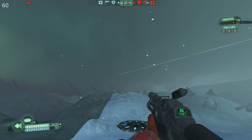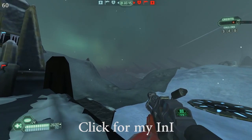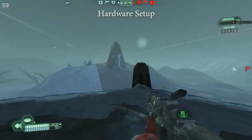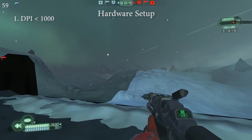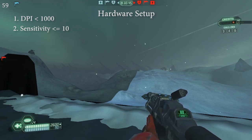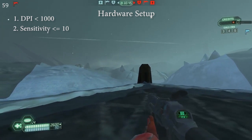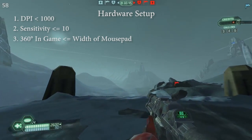For your mouse and mousepad setup, in general you want your DPI to be less than 1000 and your in-game sensitivity to be less than or equal to 10. Also, a 360-degree turn distance should be less than or equal to the width of your mousepad.